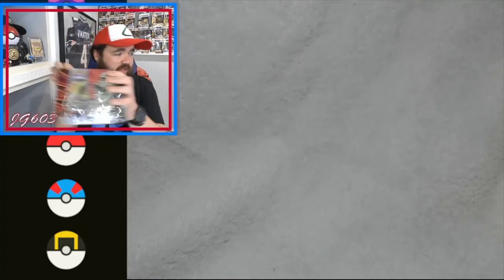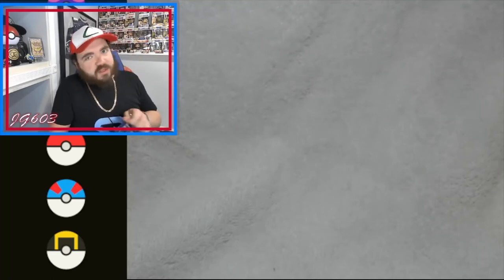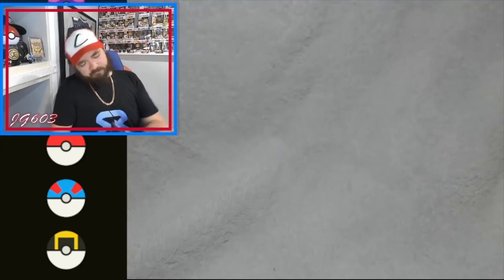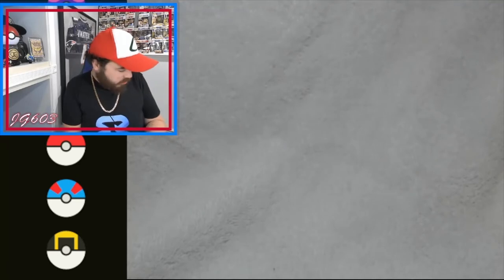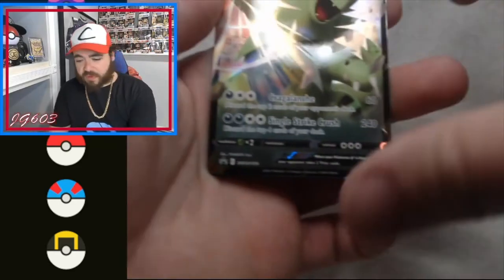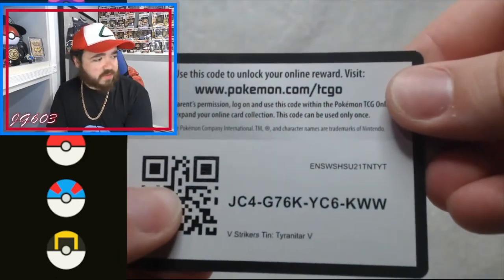Let's get into the second tin here — the Tyranitar tin. Say that five times fast. We got it open. We'll show you the promo card first and then get into what packs are in here, hopefully more Celestial Storm. There is the Tyranitar V, and hopefully we can pull the Tyranitar After the Buffet in one of the Battle Styles. There's your code card for the Tyranitar tin.